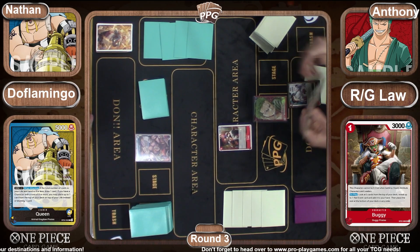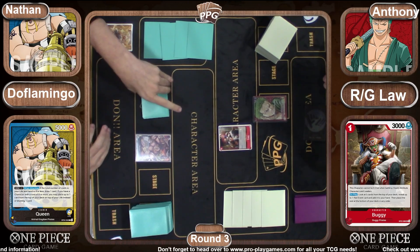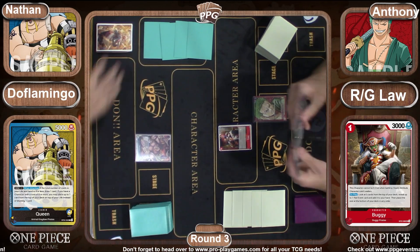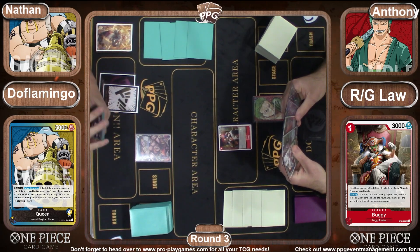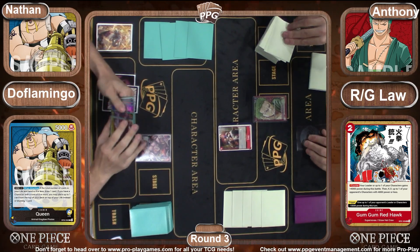Buggy looks at the top five to play or not to play, to add a red event card to hand, then bottom-decks the rest. Looks like we're going to get a Red Hawk. Buggy is a one-three with no counter power, but is very strong against leaders who have the slash type, like Zorro's, for example.